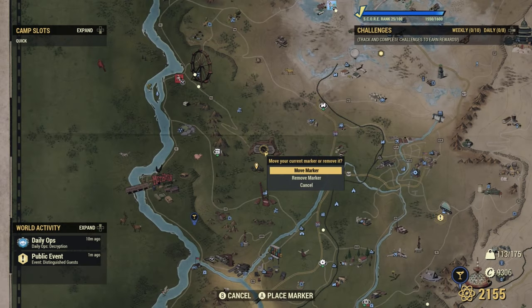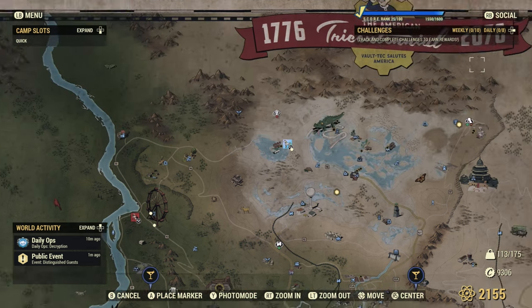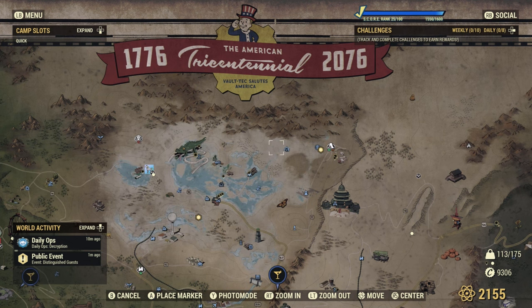We're just going to follow it down slowly and you can put down a custom marker on whatever device you're using and this will show up on your little radar in game. So we're heading south and then also north east towards the crater — the crater you can travel to for free — and we're going to be heading to Prickett's Fort.